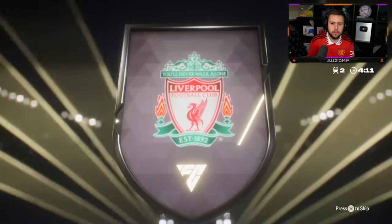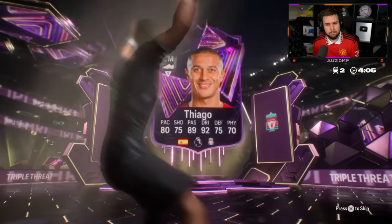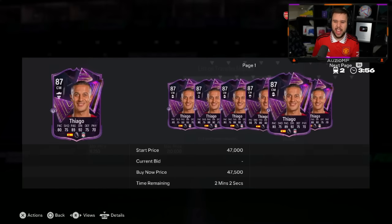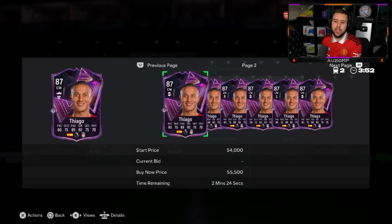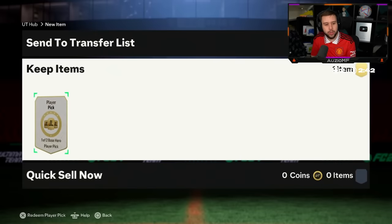Spanish center mid — oh it's Tiago! Yeah Tiago's triple threat card. Not bad, you know, not bad, but price check value wise I don't think he is much. There's no way he goes for a good amount on the market. Yeah, around 30,000 coins — for what you have to put into this SBC I would say that's an L.